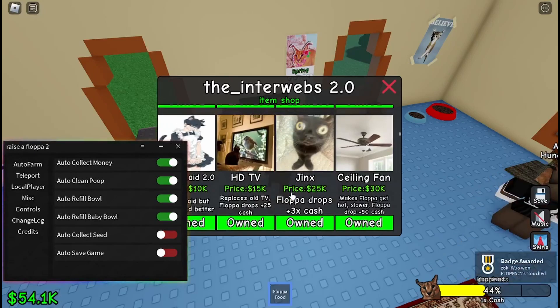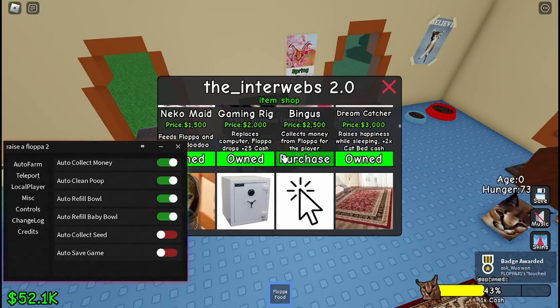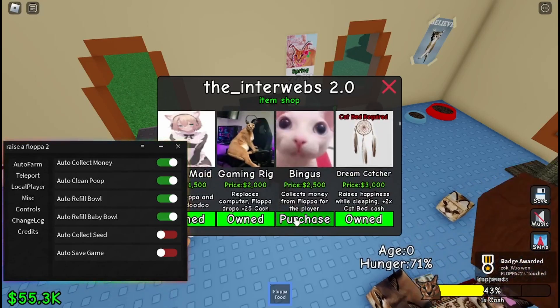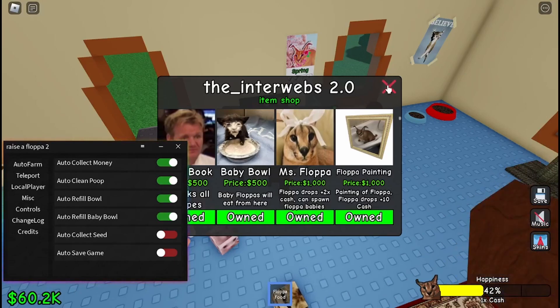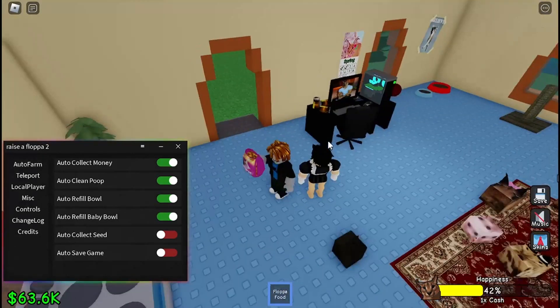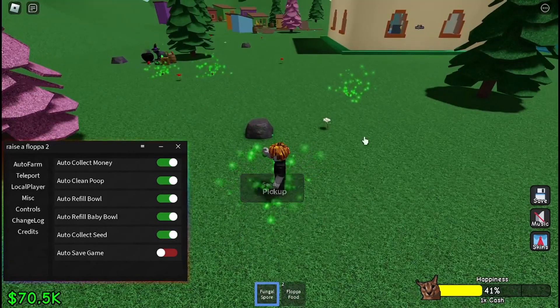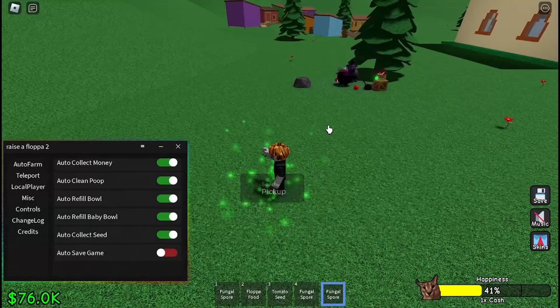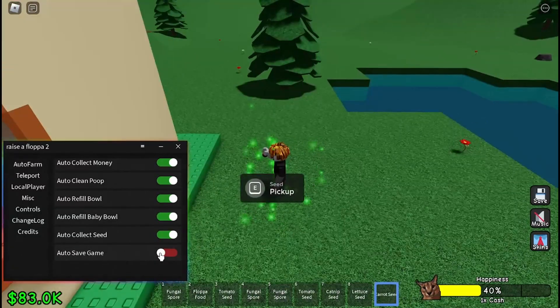Now I can buy something really easily — you can see I can purchase this as well. Basically I can get whatever I want because I have enough money. You can see I'm making money really fast. There's also auto collect seed, which is collecting all of these for me automatically.